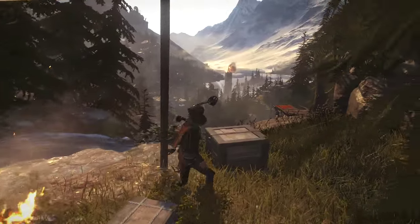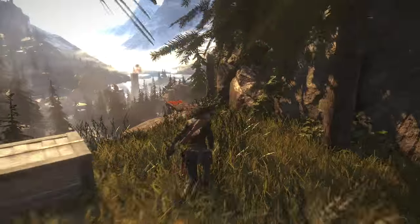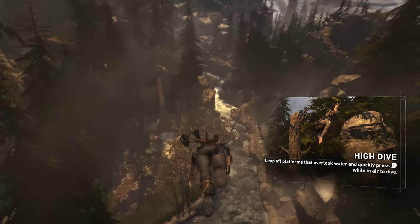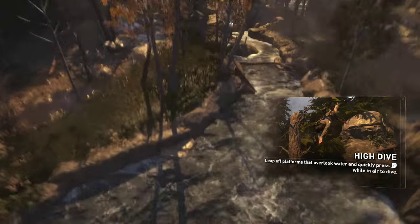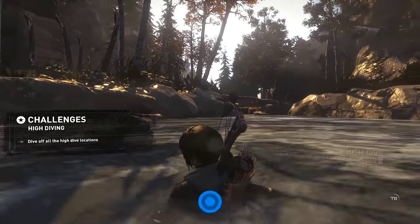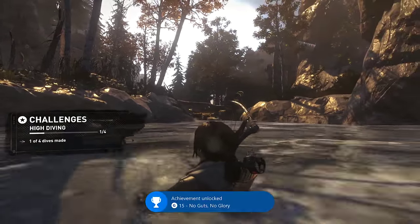It's kind of dependent on whether or not you just want to get this out of the way as soon as possible, or whether you're willing to wait until after the game. Once you're on this base camp in the top left corner of the Geothermal Valley, right next to that base camp, you'll be at the top of a waterfall on your way to the observatory. You should see a diving platform — run towards it.